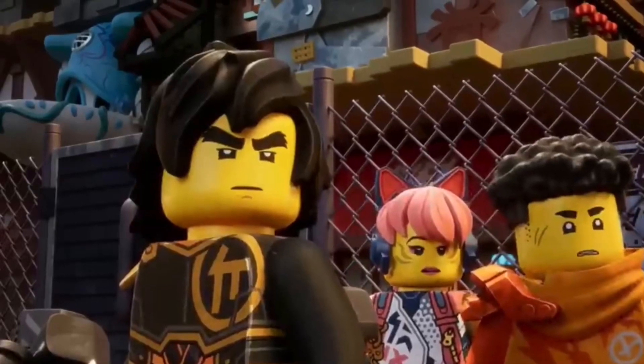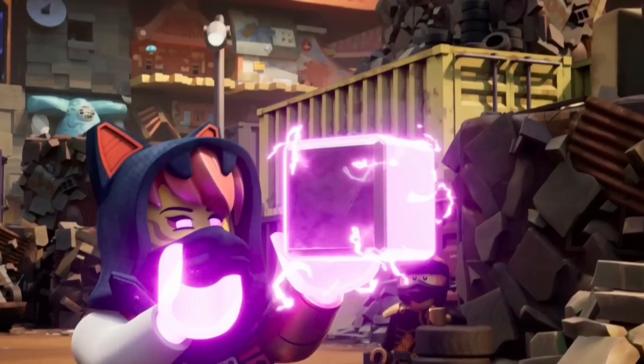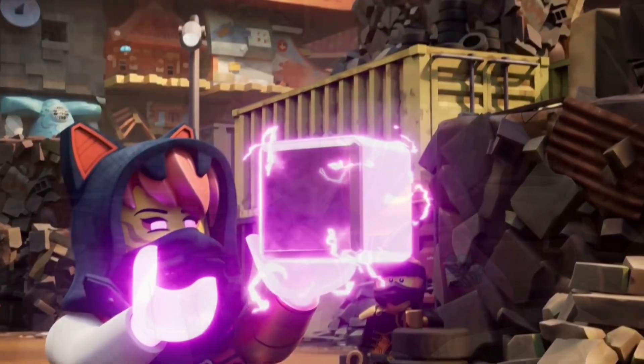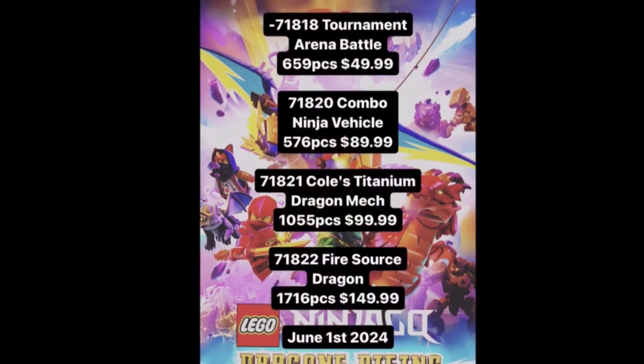Again, yesterday we got some set leaks, and then we got a bit more set leaks, and then a bit more changed, so let's go over it one more time. Zane's bike, the tournament arena, and the ninja combo vehicle are still the same thing as before.